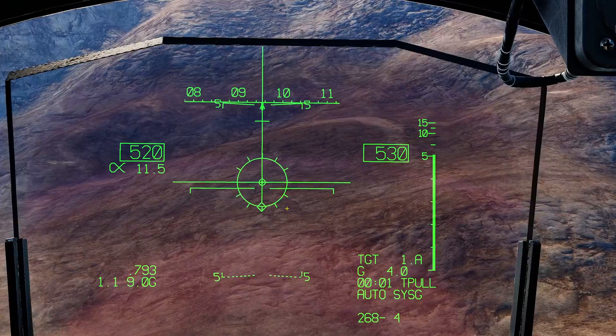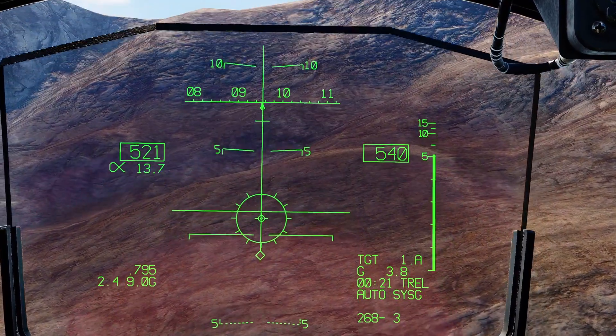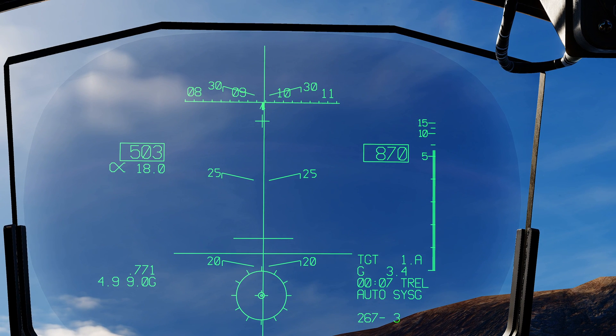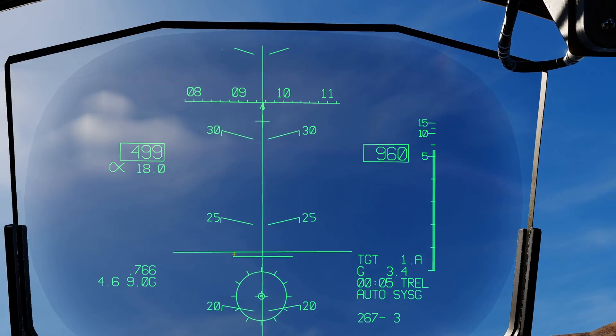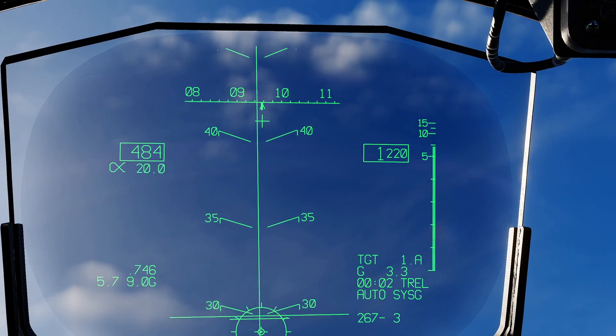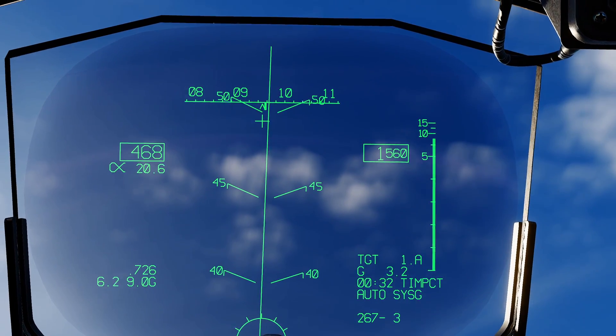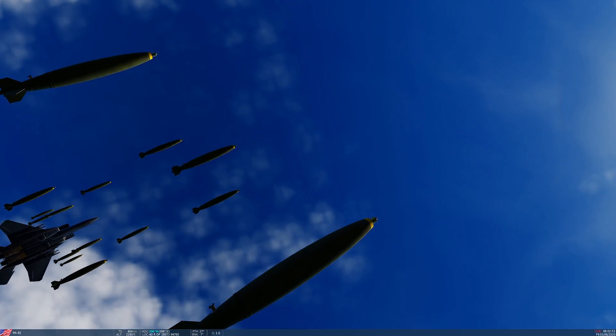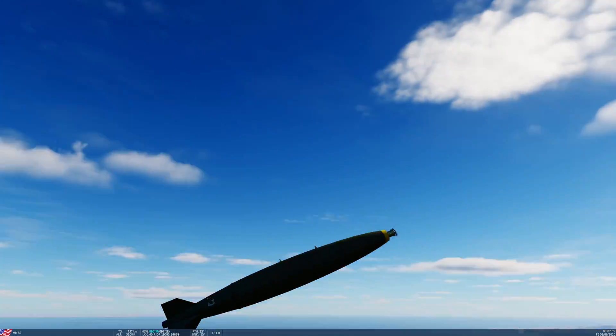I'm actually going to slow time down here — it'll be slightly easier. Push and hold weapon release, wait for the line to go up. Up it goes; we're on half time now, follow it as best we can. A new line has appeared — the timing cue. This will drop down the azimuth steering line and the bombs will start releasing when it reaches the velocity vector, which if I've done my job right will be on both steering lines. I need a bit more pull — bombs have started deploying, and that's it. 31 seconds to impact.